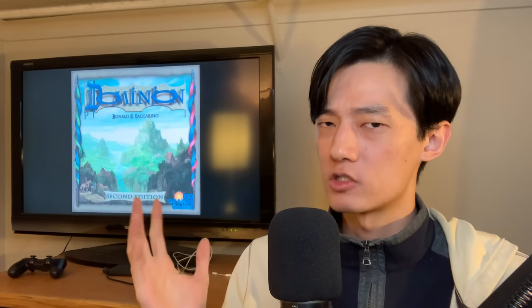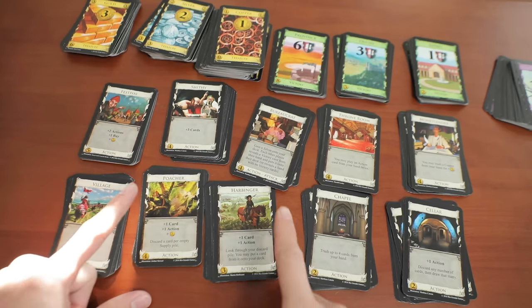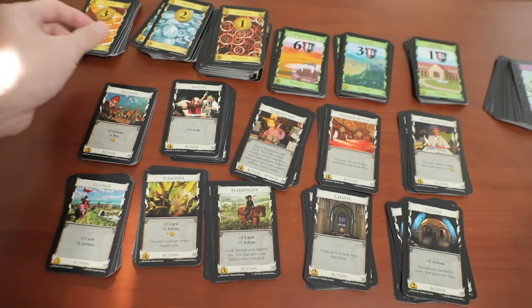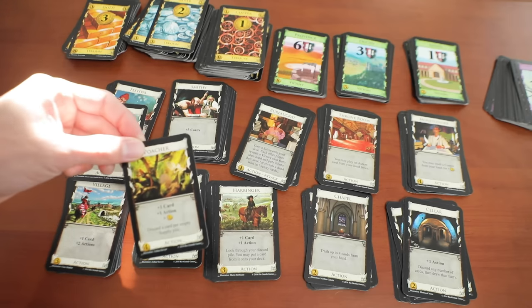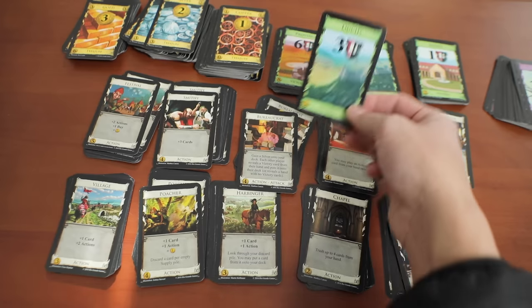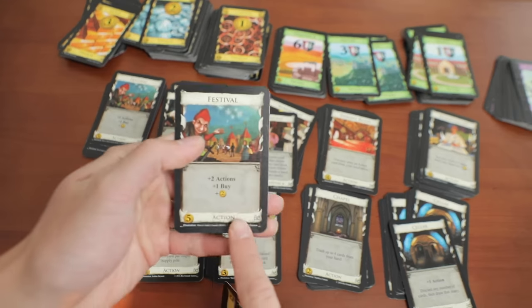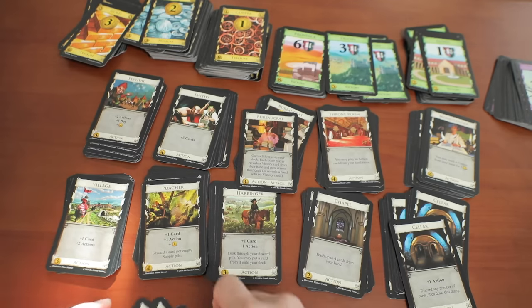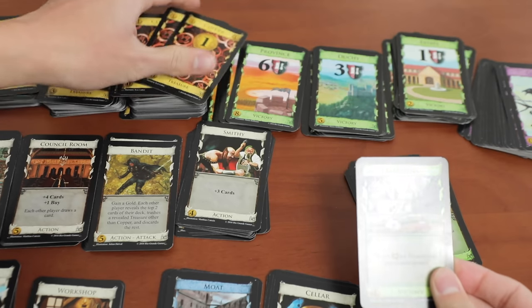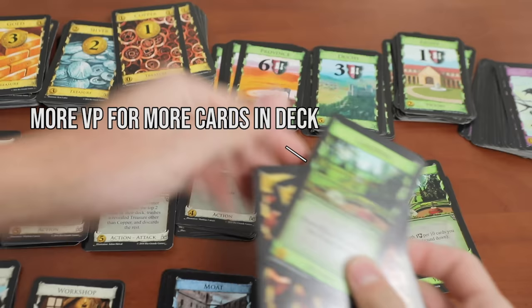First — and I don't know how we didn't talk about this in our initial review — Dominion has so many fun decision-making opportunities. You can typically always buy something on your turn, and you have so many options on what to buy: there's always ten action cards, multiple victory point cards, and better money options. Sometimes you can buy multiple things per turn if you have extra buys, and you can even buy copper for zero cost if you really want to stack your deck thick to get points with the Garden VP card.